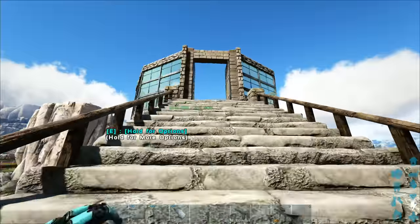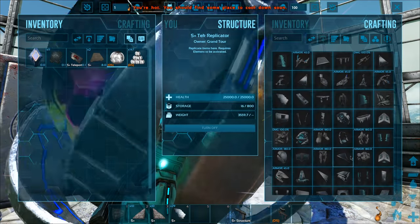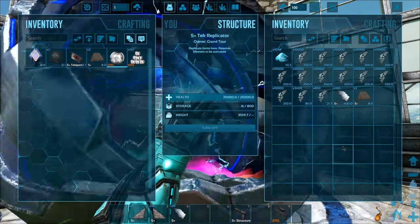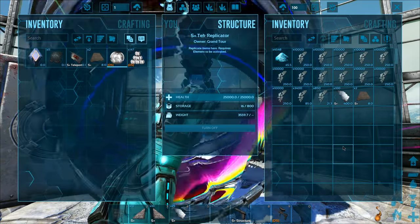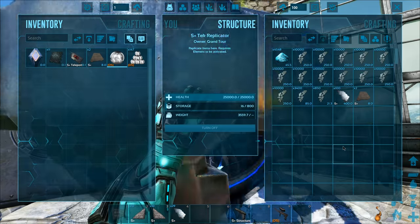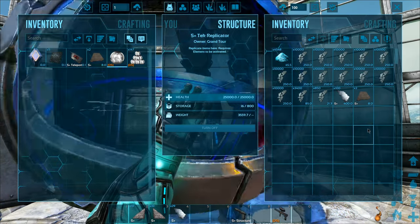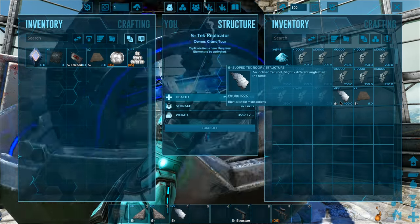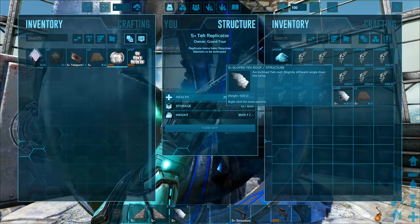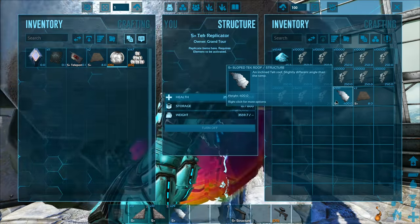Let me explain where I got all this element. We had around 1300 element over on the Island from when we fought the three alpha bosses - gamma, beta, and then alpha - so we had a lot of element over there. I was initially thinking of just bringing over all the other resources to craft the structures I need, because we need a lot - in fact we need 528 of this type of structure, which is kind of insane.